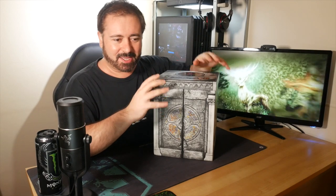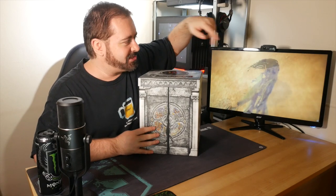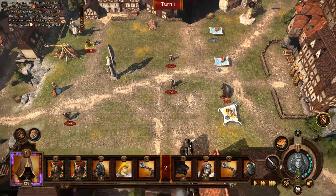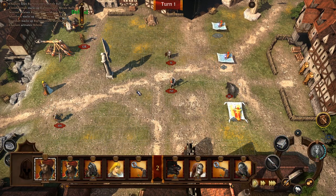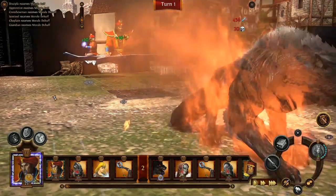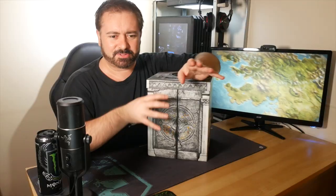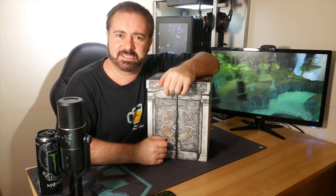Heroes of Might and Magic has been around for a long time now, and as you might be able to see, depending on what gameplay you're actually seeing on the screen, it looks like a real-time strategy game, but it plays as a turn-based strategy game. At Gamescom, IGN did an interview with one of the creative directors from Ubisoft - can't remember his name, should have written that down, would have been professional - but he described it as somewhere between a game of chess and Pokemon, which kind of pricked my ears up a bit.